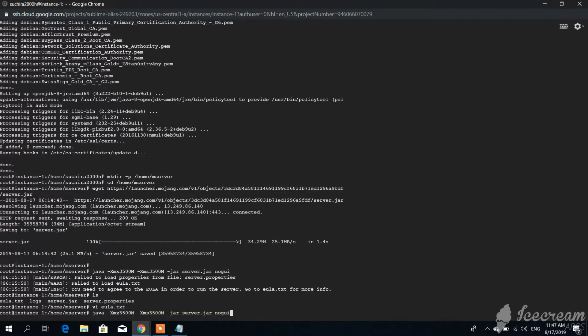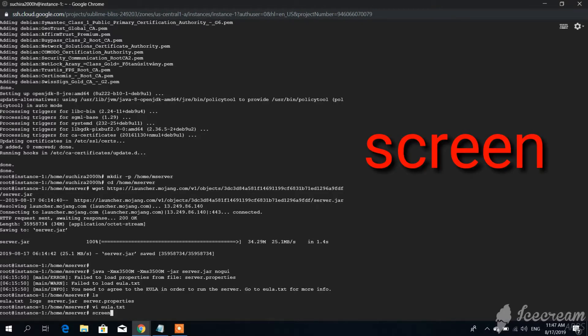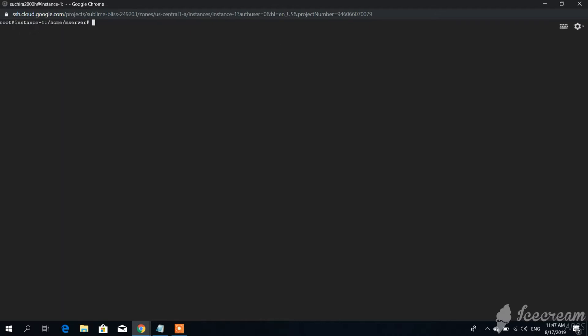If you type the start command right now your server will run, but as soon as you close your web browser the server will stop. We're going to fix that problem by using the 'screen' command — type 'screen' and press Enter. Then we're going to navigate to our server folder.